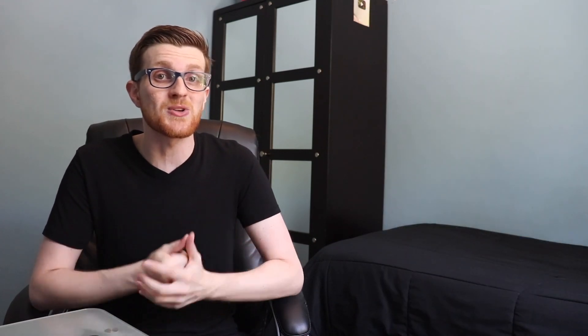Another really good card is Saryuja Skull Dread — I believe it's getting another reprint in Duel Devastator. Saryuja is one of the best generic Link 4s in the game, drawing you four cards and putting three back on the bottom, completely re-sculpting your hand. You can special summon cards with it and it has 2800 attack — one of the strongest Link 4s we've ever had. Also highly recommend the brand new Apollousa, Bow of the Goddess. In a monster-effect-heavy format, this card is going to be absolutely king — she can negate four effects potentially in a single turn, and while it's once per chain, it's not once per turn, which is absolutely absurd.